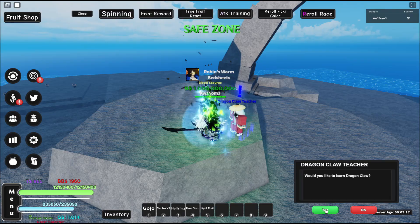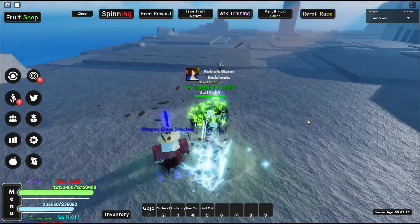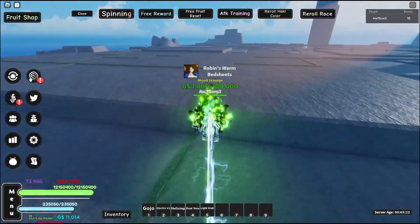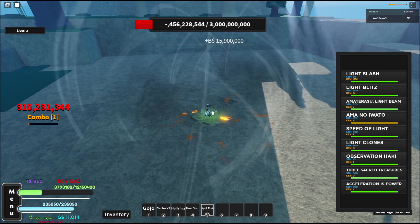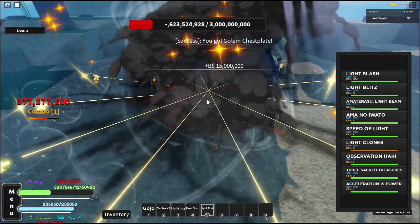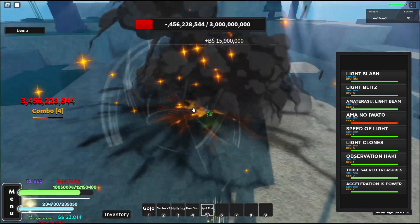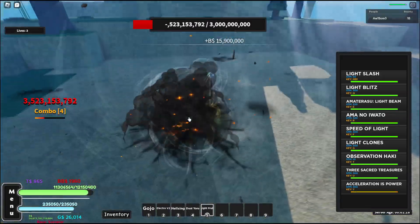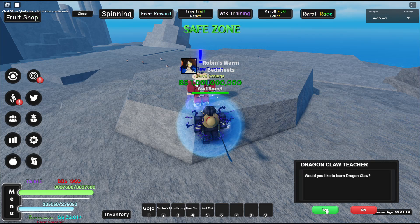Next we talk to the Dragon Claw teacher. To join Dragon Claw, we need six Pika kills. Let's go kill Pika six times — one, two, three, four, five, six, seven for good luck. Would you like to learn? Yes.